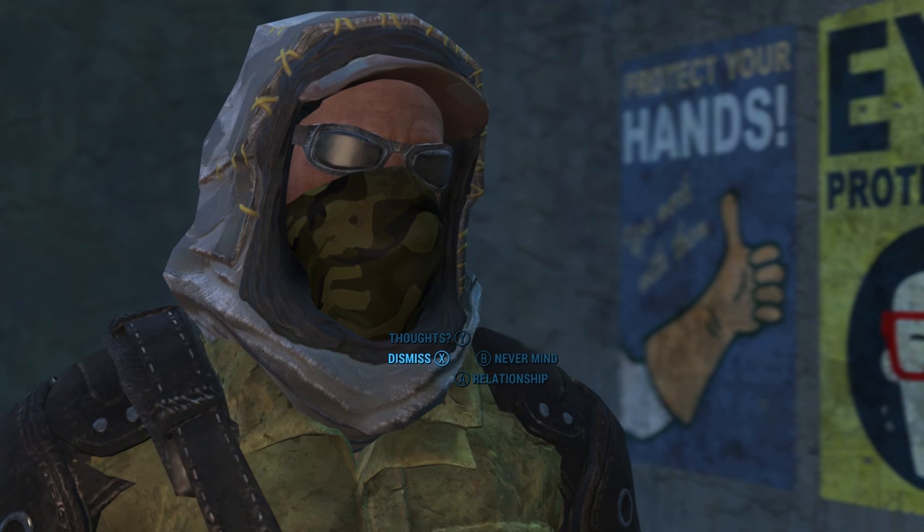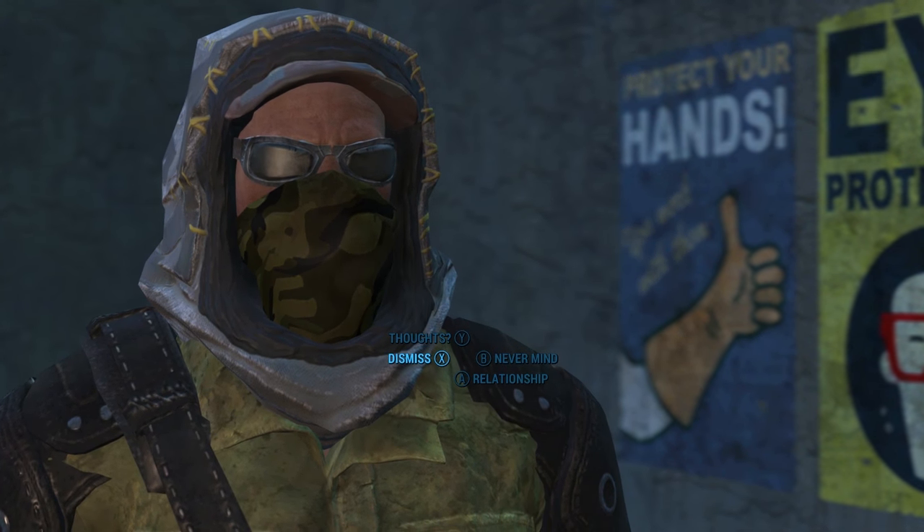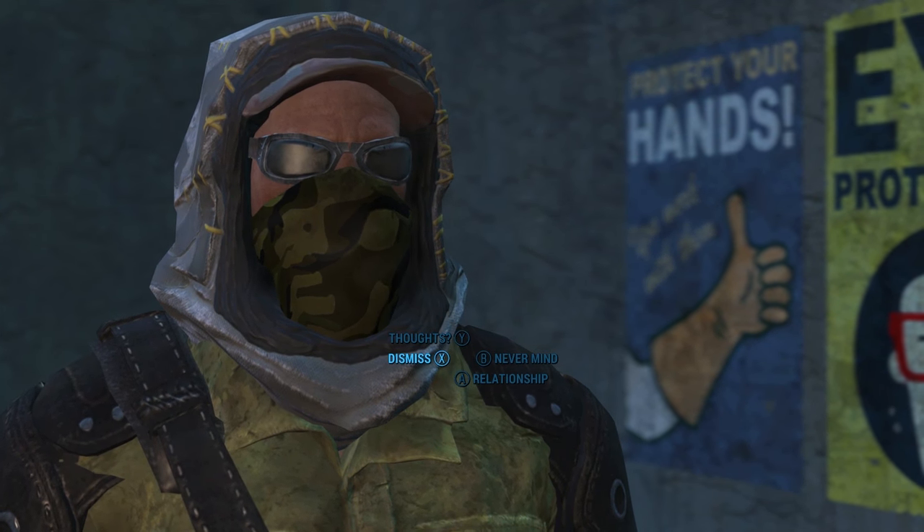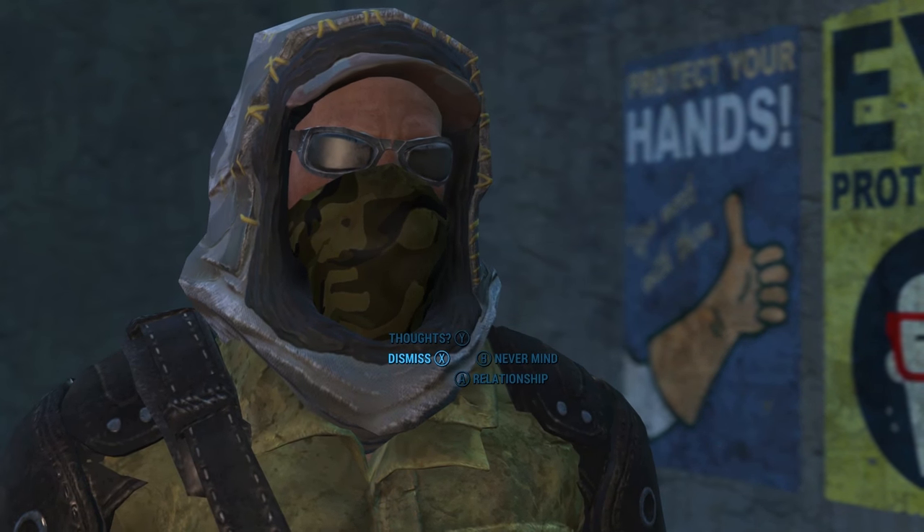If anyone dislikes the fact that she was a drug addict, you can actually cure her of that — she wants to go straight. All you have to do is wait until she asks you to take her to Vault 95 and complete that mission.